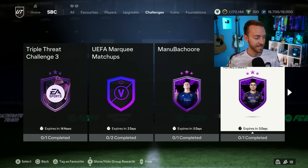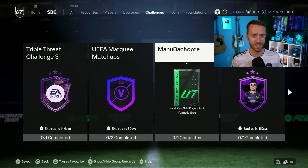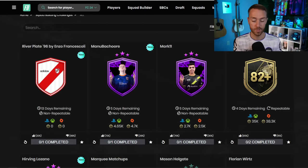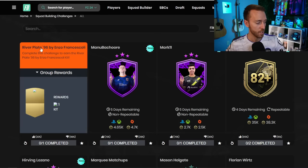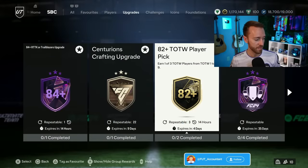Yesterday we also had an SBC for Mark 11 the Footwiz Pro, which are important to do because they link to an objective. Don't sleep on those — even though the packs aren't great, they're very cheap. We also have the 82-plus team of the week player pick, which is actually a win because it's cheaper than what team of the weeks are going for on the market, and you can pack some solid ones.